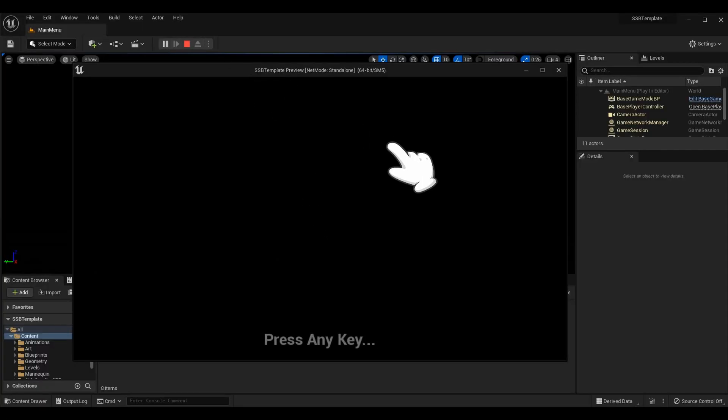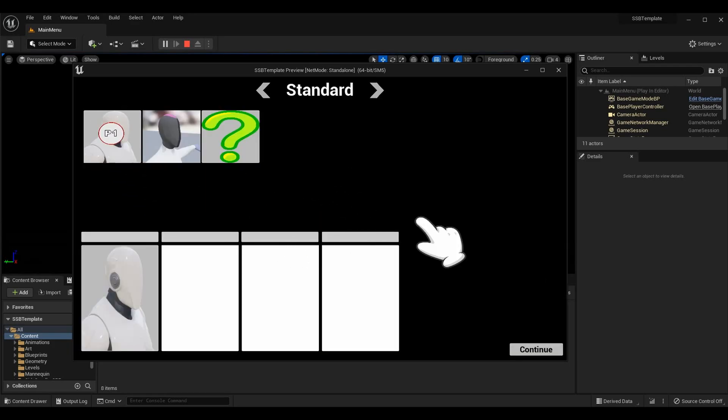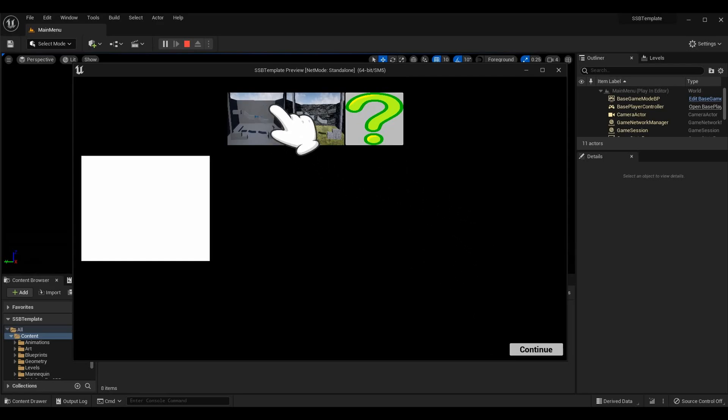What's up guys, Sean the Bro here. In today's episode of the Super Smash Brothers and platform fighter tutorial series, we are going to be going over fast falling. Fast falling is the idea of pressing down on the d-pad, controller, or keyboard to have the character fall faster, and this can only be interrupted by certain other actions such as jumping, being attacked while in the air, or landing.